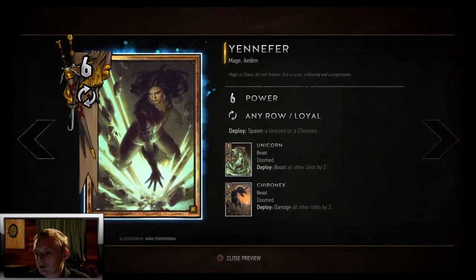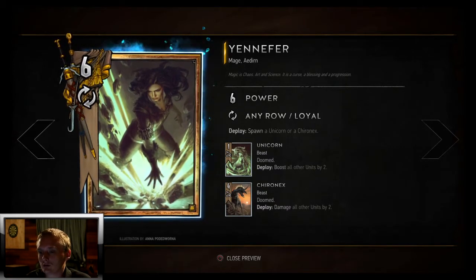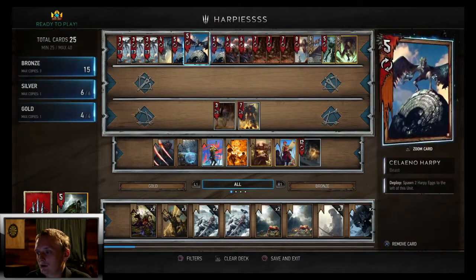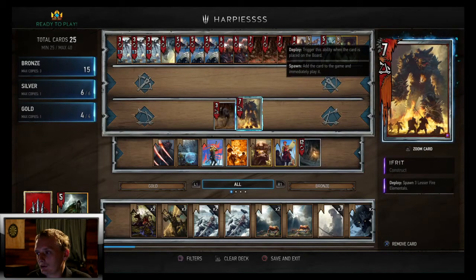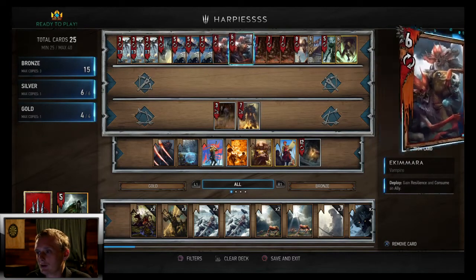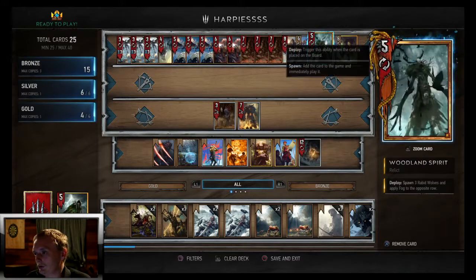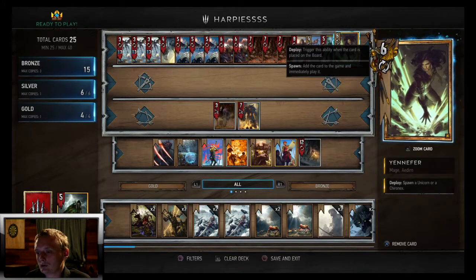It swarms your field, making it even better for Yennefer — spawning Unicorn or Chironex. You usually want to spawn Unicorn when you have a lot more creatures on your field than your opponent, which isn't hard with this deck. Soleno Harpies spawn three creatures, Ifrit is a four-creature play, and Woodland Spirit brings out a ton of creatures. Try to play Yennefer when you have a lot more creatures than your opponent.